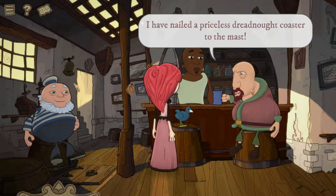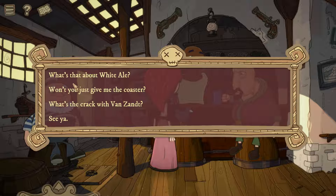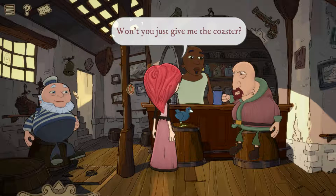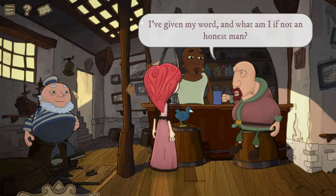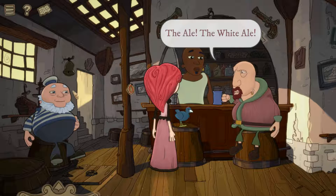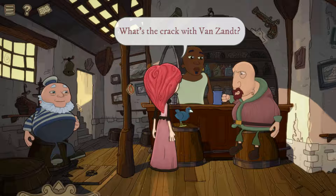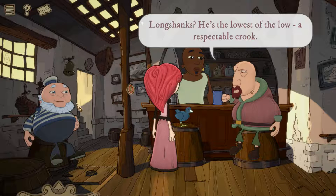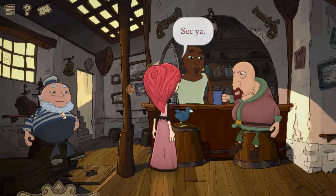Rehab is drinking lemonade — he's on the wagon. The bar temporarily can't serve his preferred white ale. He explains the white ale is 'the finest draft in the seven seas' and has nailed a priceless dreadnought coaster to the mast — that collectible coaster goes to the first person who brings him a white ale. We need that dreadnought coaster. We ask him to just give it to us: 'Nay, not unless you bring me a white ale — I've given my word and what am I if not an honest man?' About Van Zandt: 'the lowest of the low — stay away from him.'